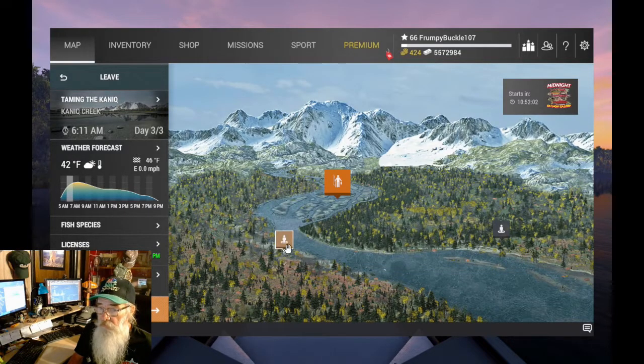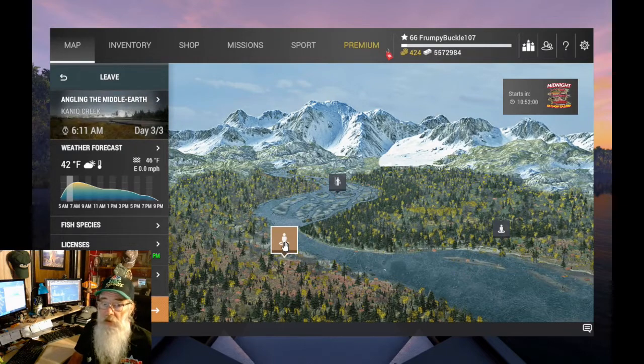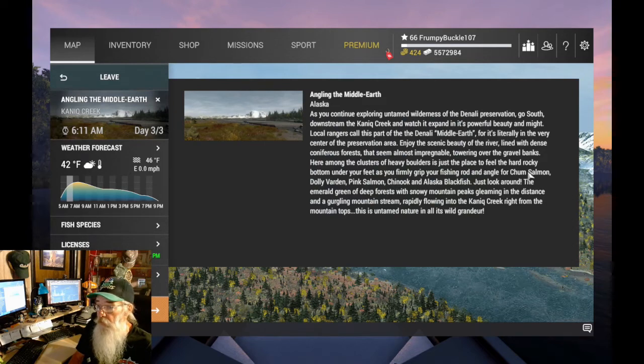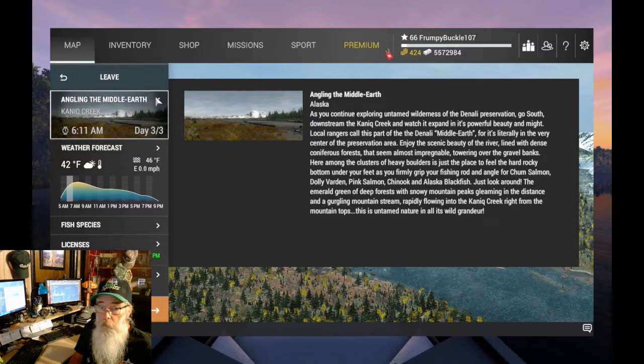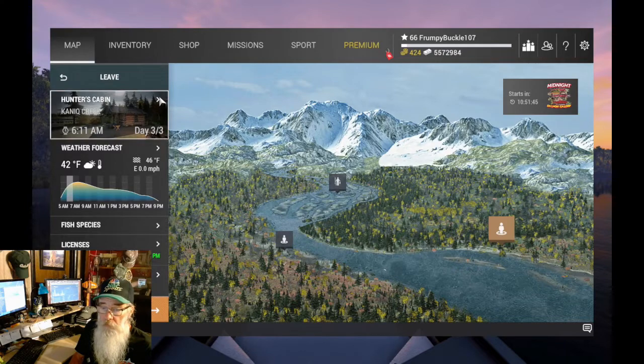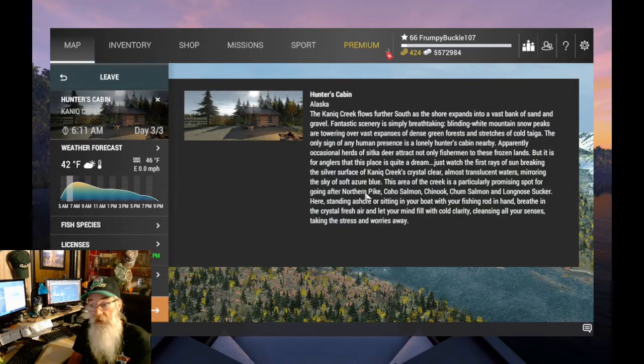Drop down to the middle — Angling the Middle Earth. We've got Chum Salmon, Dolly Varden, Pink Salmon, Chinook, and the Blackfish. And our third spot is the Hunter's Cabin. Over there is where you can grab the Northern Pike, the Coho, the Chinook, the Chum, and the Long Nose Sucker.